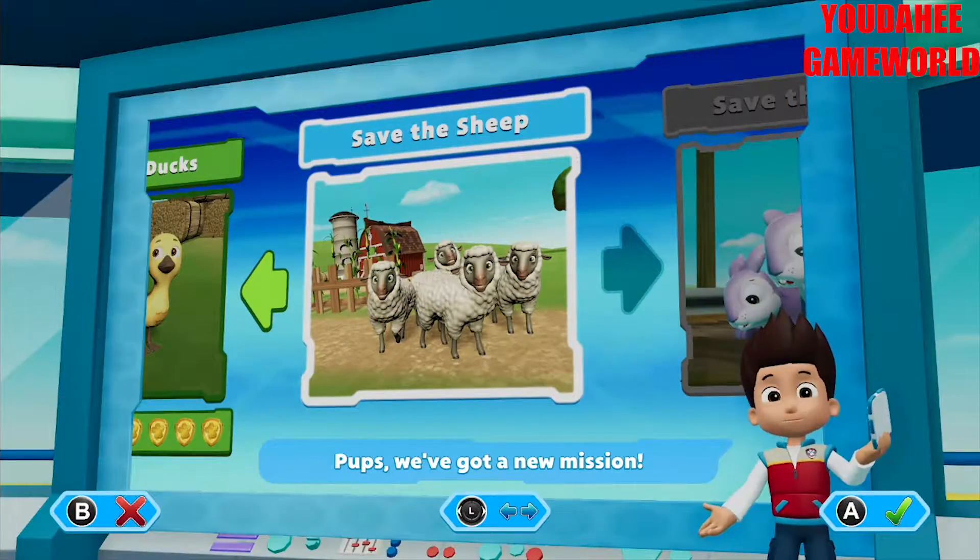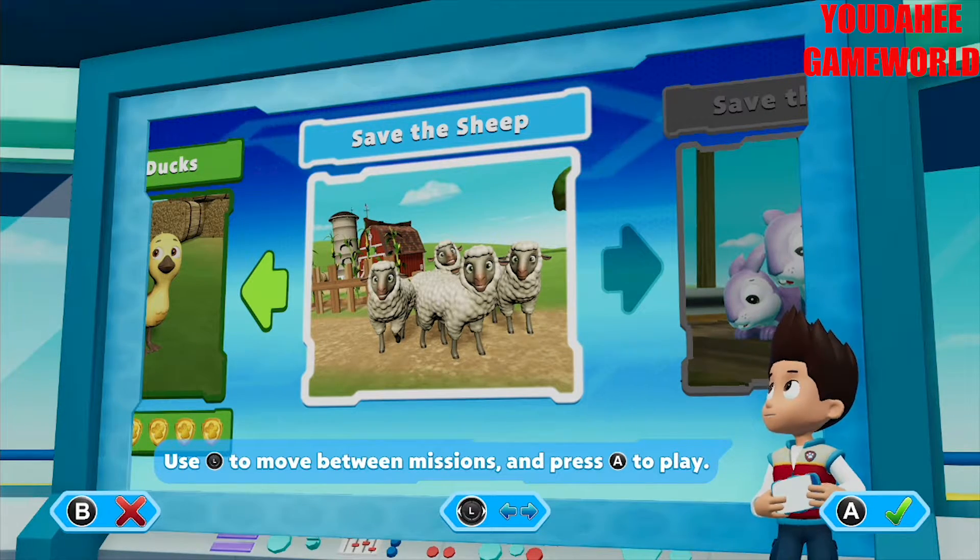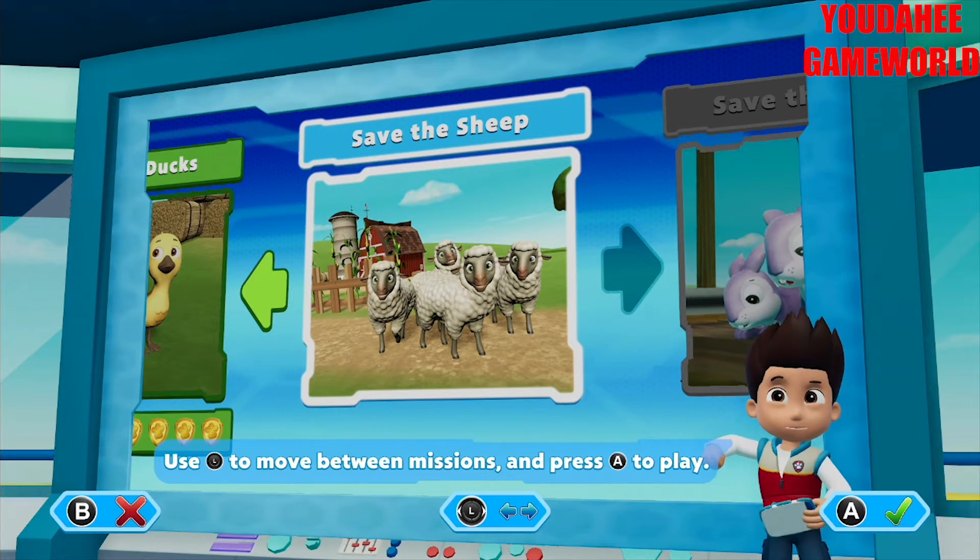Pops, we've got a new mission — save the sheep! Use the left stick to move between missions and press...